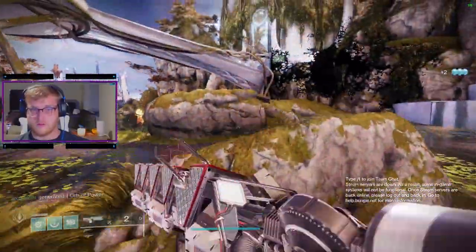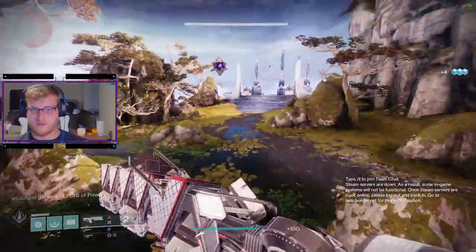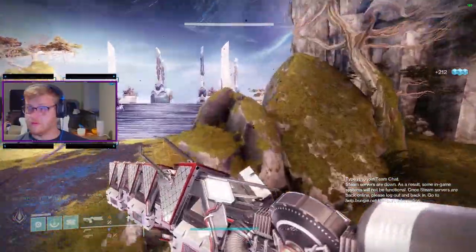I'm going to show you where the last five astral skews are located in the Dreaming City. First, head to the Gardens of Isila and find the Taken Portal at the top of the gazebo.